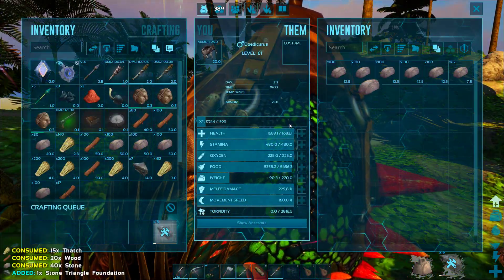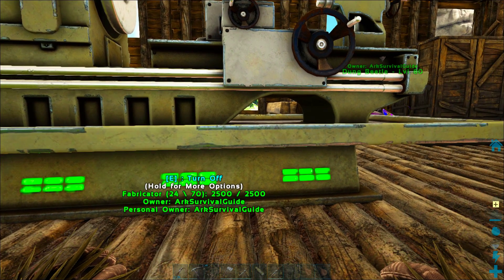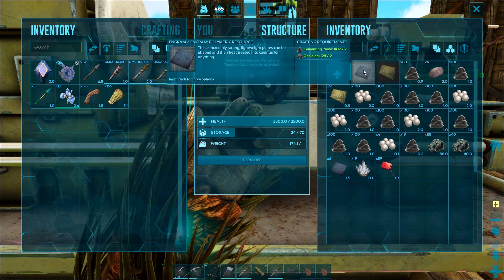We're also going to give you a two-minute crash course on how to use a fabricator and how to craft electronics, because we'll be putting some of that in our new base, and it'll be much faster to craft it here before we head out all the way across the map.